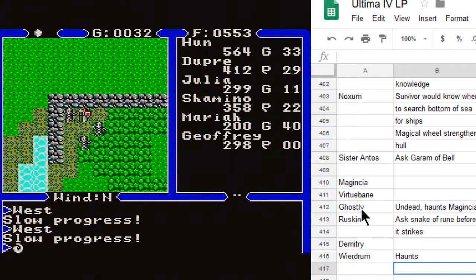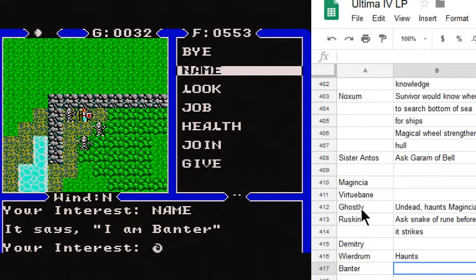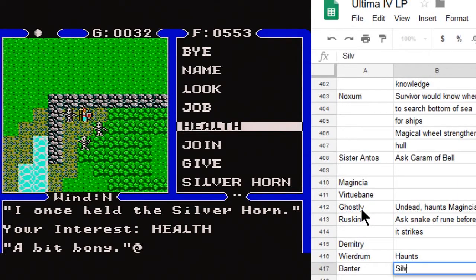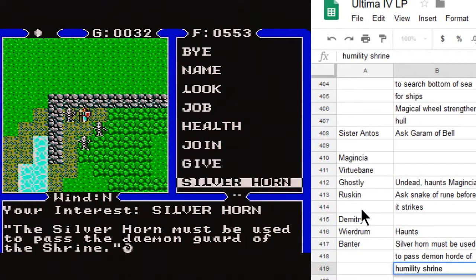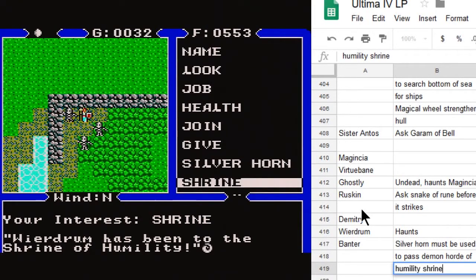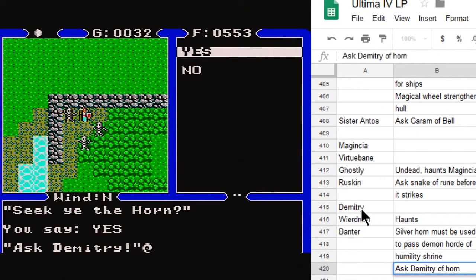We find a crumbling skeleton named Banter. He once held the silver horn. The silver horn must be used to pass the demon guard of the shrine — presumably the humility shrine, since we were told it's on a dark island accessible only through massive amounts of demon horde. Weirdrum has been to the shrine of humility. We ask about the horn and are told: ask Dimitri.